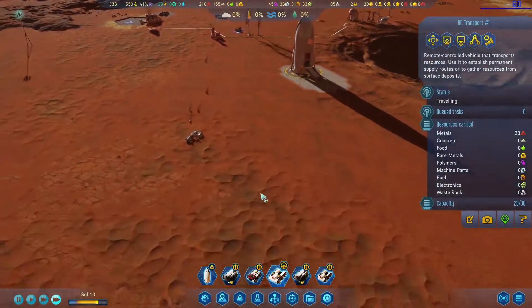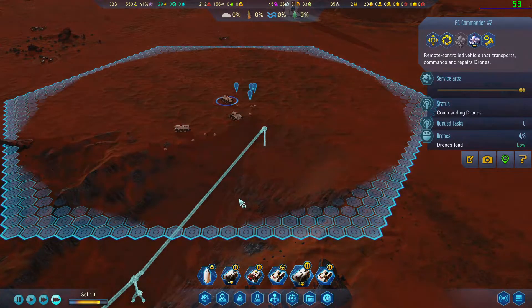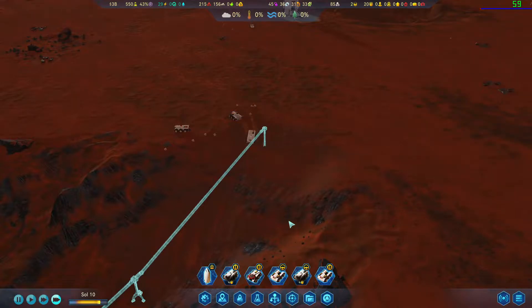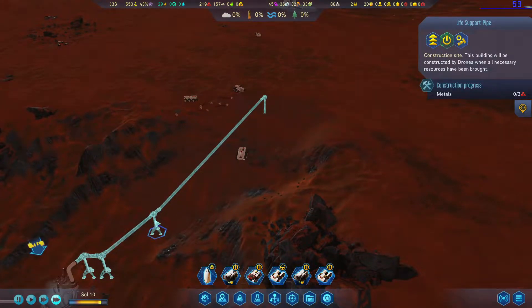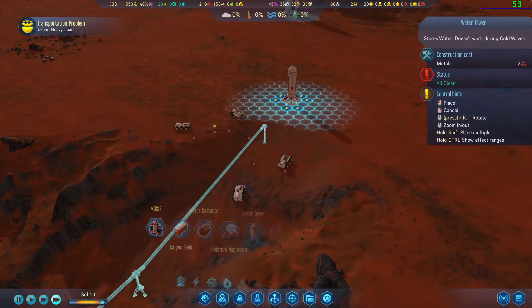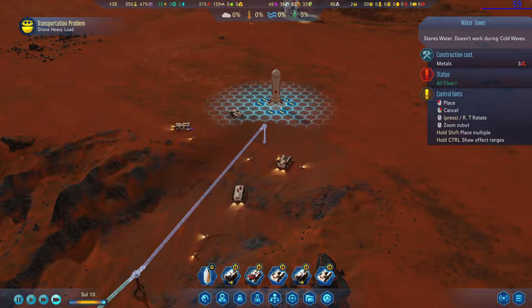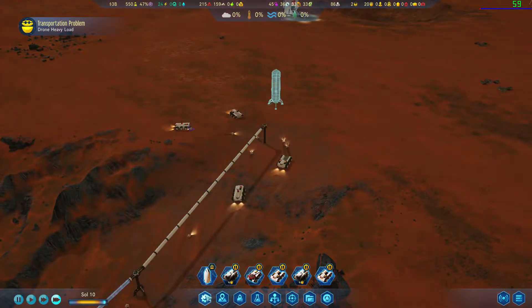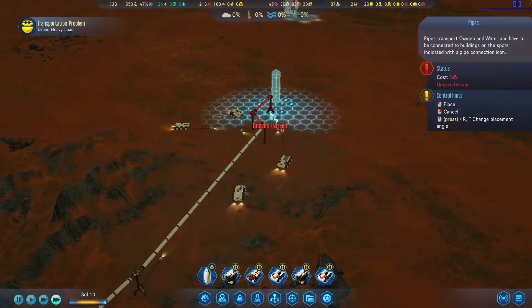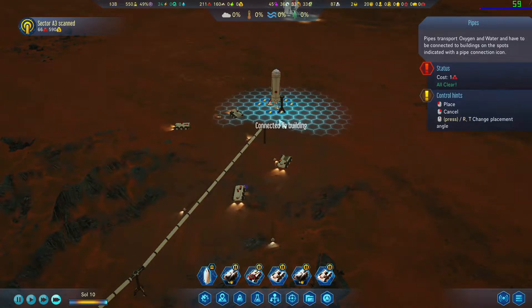Come down here please, drone commander come down here. What do we need to build? Just three metals. Let's put a water tower about here and connect the pipe to there.